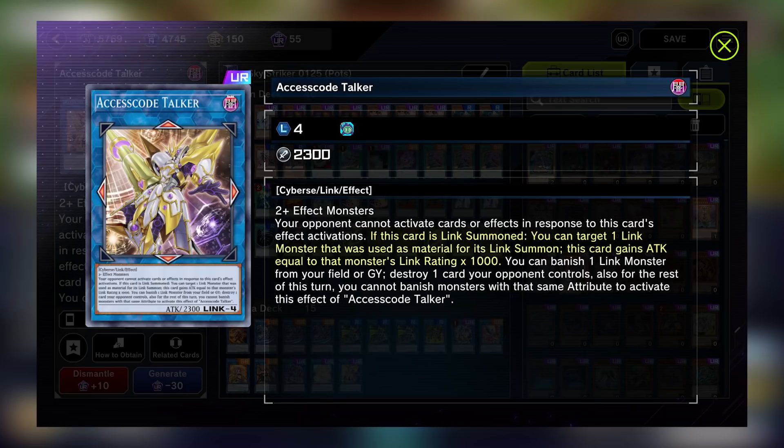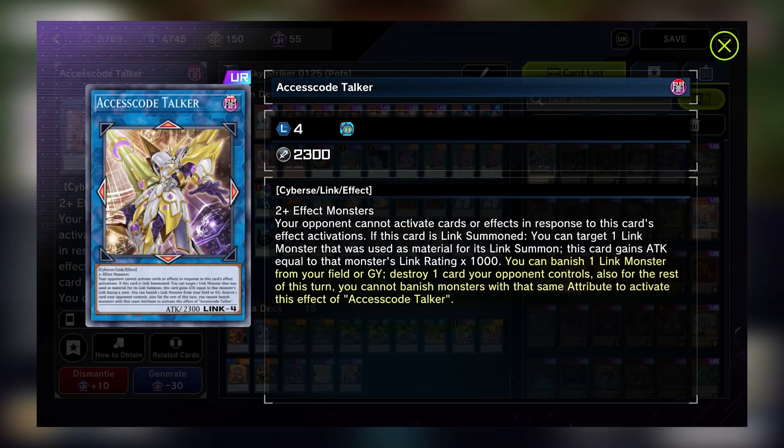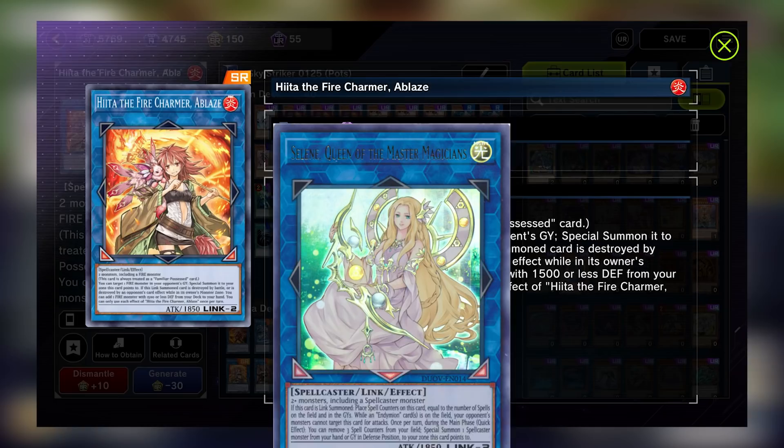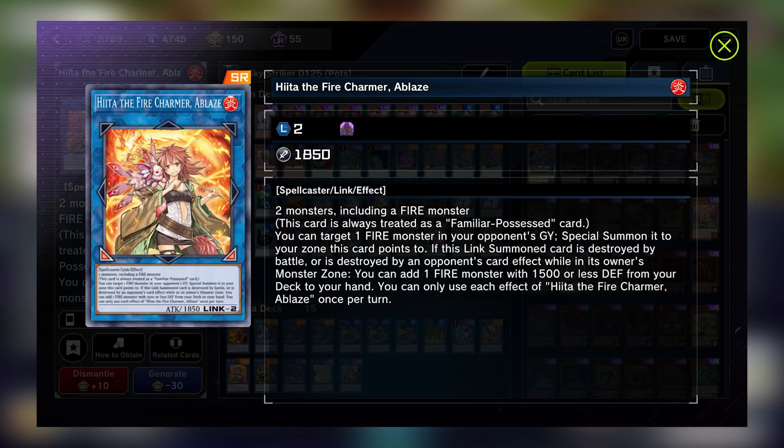Access Code Talker is your go-to game ender. It has an effect to target a Link monster used as material in the graveyard and buff itself with 1000 attack per that monster's Link rating. We usually use Selene to summon Access Code Talker, so this means typically he will come out on the board with 5300 attack. On top of that, this monster's effect and the next one cannot be responded to, and so this often means he cannot be negated. The second effect is he is able to banish any Link monster from your side of the field or graveyard to destroy one card your opponent controls, with virtually no limit on how many times you can activate this effect. So he is your all-in-one spot-clearer, a large attacker, and a game ender that is very difficult to stop.